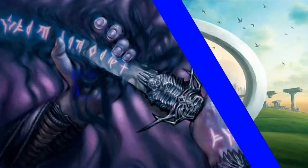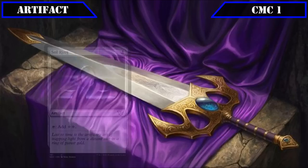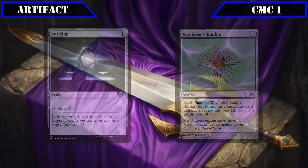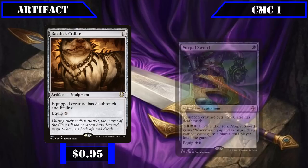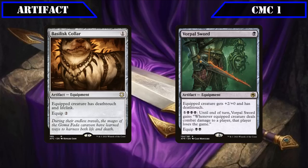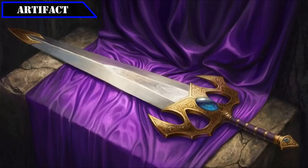With no enchantments to cover, let's move to our artifacts. In the CMC 1 slot, we have ramp sources Sol Ring and Wayfarer's Bauble — Sol Ring tapping for two colorless and Wayfarer's Bauble letting us pay two and sac it to put a basic land from our deck into play tapped. We also have equipment Basilisk Collar and Vorpal Sword, both granting the equipped creature Death Touch. The Collar equips for two and also grants Lifelink, while Vorpal Sword equips for double black, gives the equipped creature +2/+0, and lets us pay 5 and triple black to have any player dealt damage by the equipped creature lose the game.